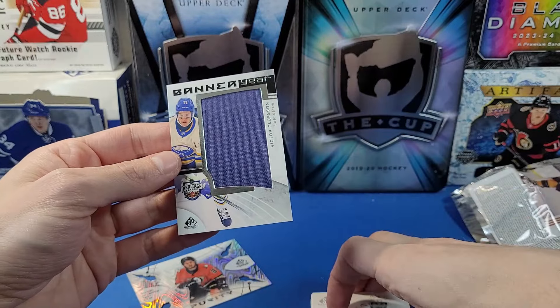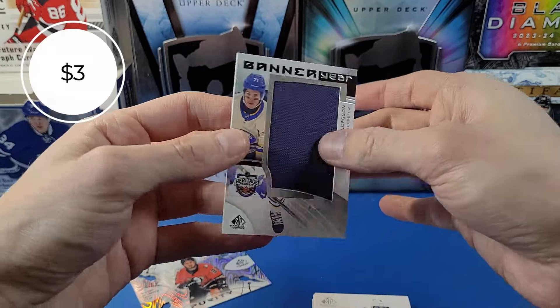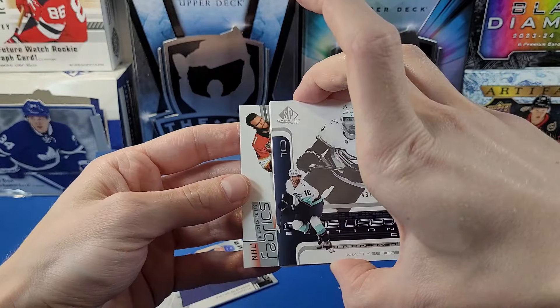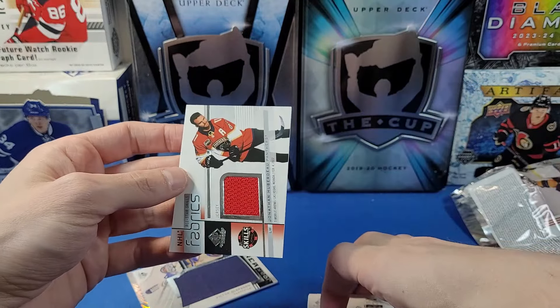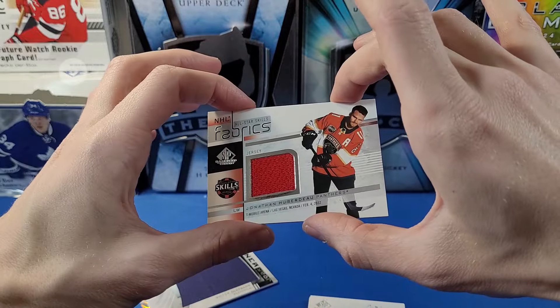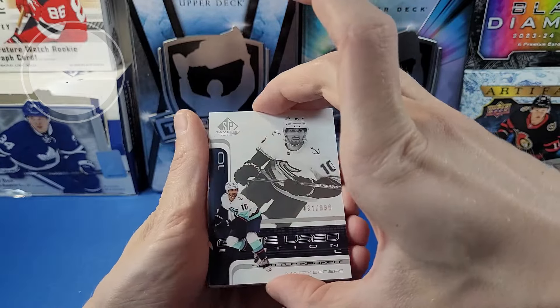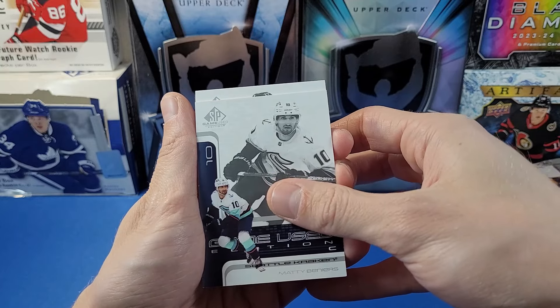Hitting from the back, we have a Banner Year card of Victor Olofsson. Banner year cards used to be really thick, but now they're thin. And we have an NHL All-Star Skills Fabrics jersey card of Jonathan Huberdeau — a nice big red piece of his jersey from when he was on the Florida Panthers.